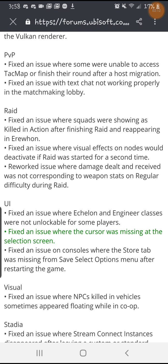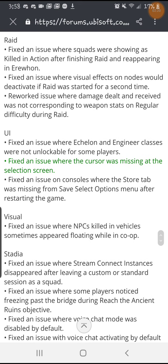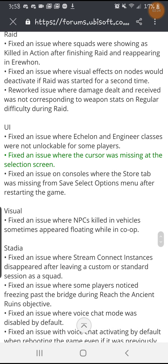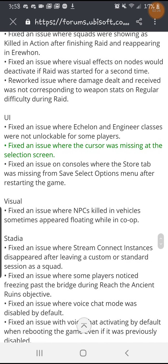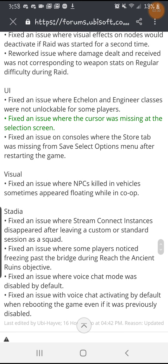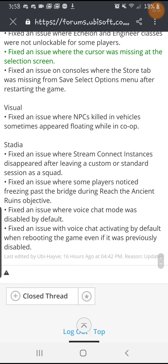Say you were getting one-hit by snipers — that should be fixed as well. They fixed an issue where Echelon and Engineer classes were not unlockable for some players. They fixed an issue where the cursor was missing at the selection screen. They fixed an issue on consoles where the store tab was missing from the save select options menu. And they fixed an issue where NPCs killed in vehicles sometimes appeared floating while in co-op — this was also fixed in the raid.